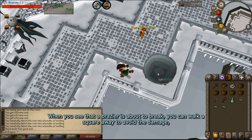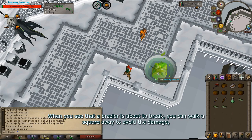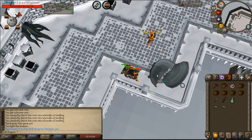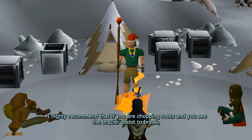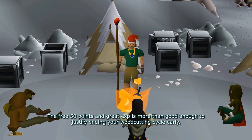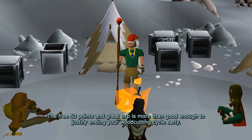When you see that a brazier is about to break, you can walk a square away to avoid the damage, but true efficiency nuts just tank it like a champ. I highly recommend that if you're chopping roots and you see a brazier about to break, you should walk over and get ready to fix and relight it, then start fletching whatever roots you already have. The free 50 points and great exp is more than good enough to justify ending your woodcutting cycle early.